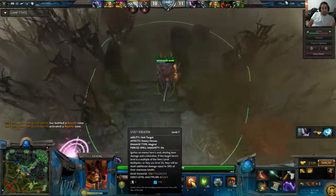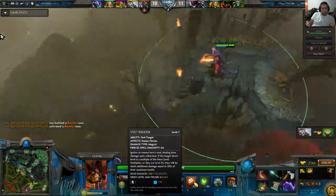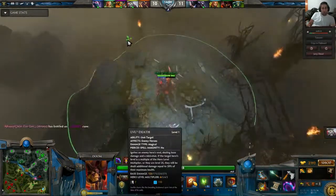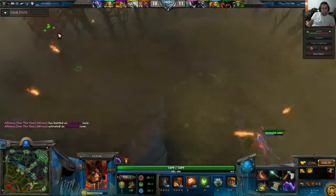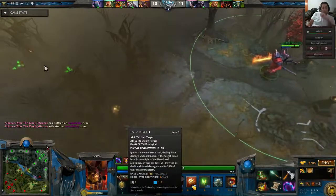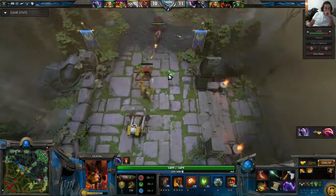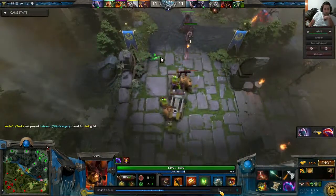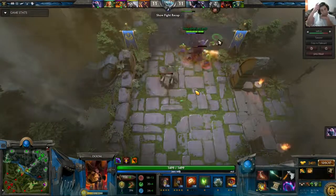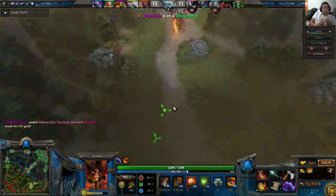The way this works is: if their hero level is divisible by those numbers on the bottom - the hero level multiplier - then on top of your nuke damage of 275, 225, 175, or 125, you do 20% of their max HP as magical damage. So it can be a pretty big increase, particularly later in the game - it scales really well. Because once they hit level 25, you automatically get the multiplier no matter what.